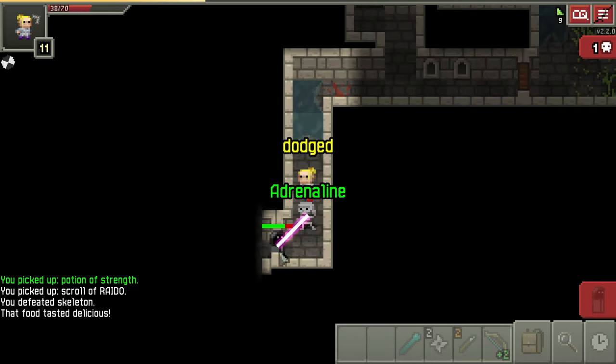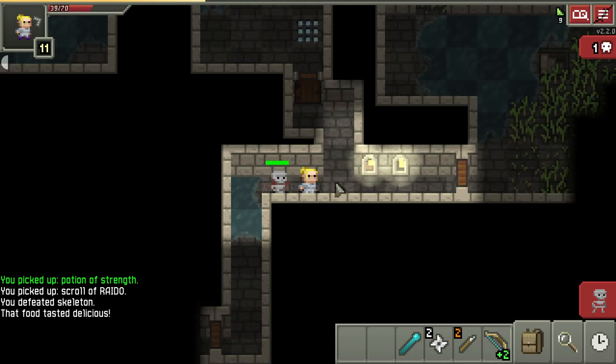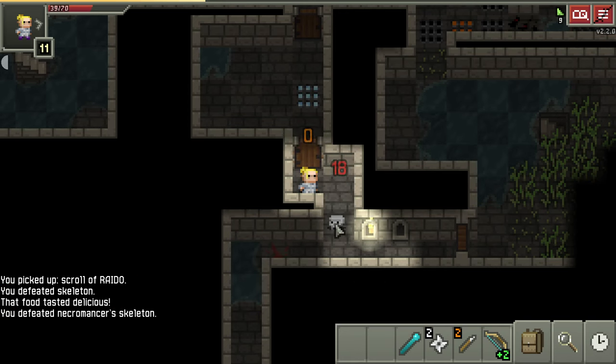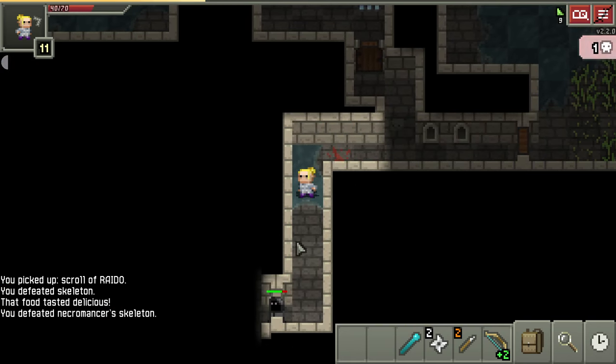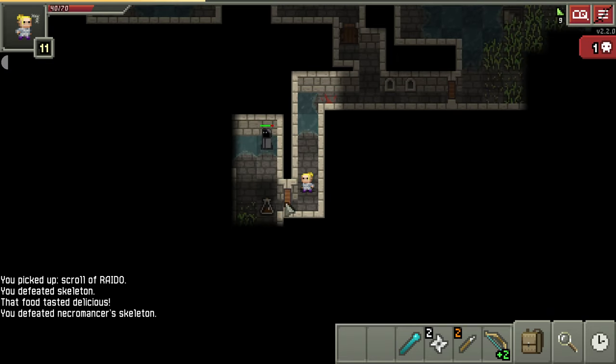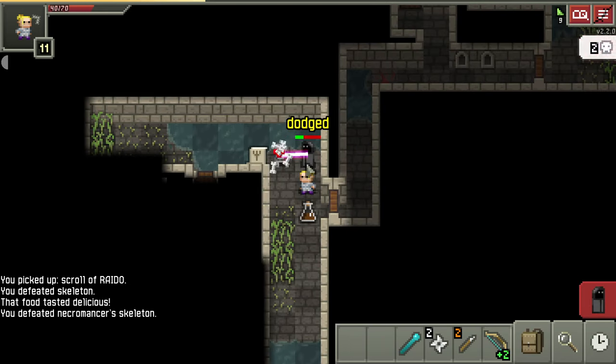We need to get the skeleton out of range from the necromancer so it can't be healed, and then get the smacks in. Where are you going - you're running away already? I love that we can see it. I want to corner it - there you go, bam.